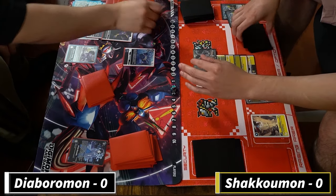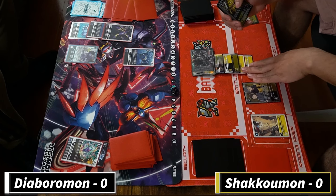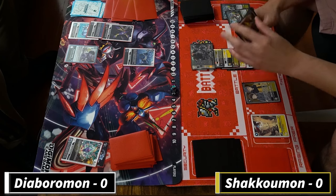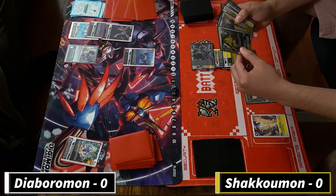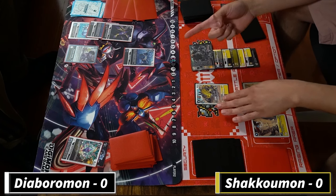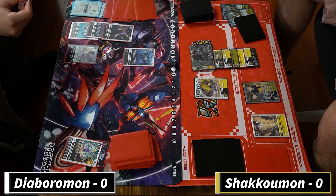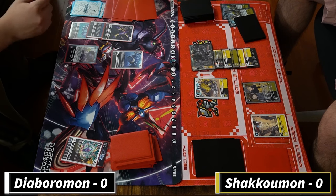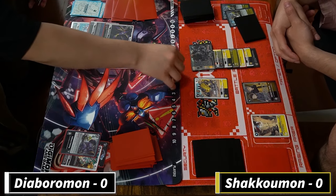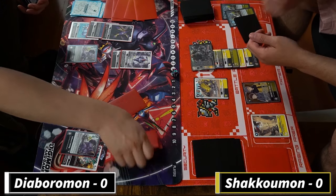I'm gonna swing with the Metal Edamon - it is 14k because I have inheritables. I don't have the inheritable to save him. He does have partition. I'm going to play out Armadillomon, leaving them at two, and then the Calumon cannot attack. It's pretty good - prevents them from getting chip damage in.